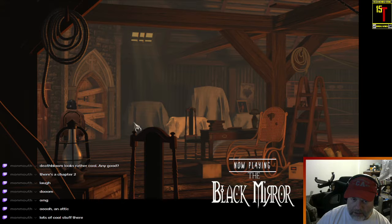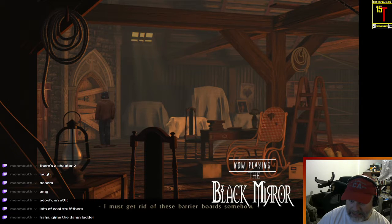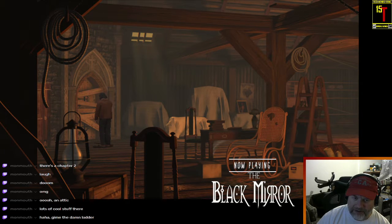That's the tower. Boarded up, so I will need a hammer. Actually, it'll say this and then maybe I can take the hammer with me. The entrance to the tower is nailed shut. I must get rid of these barrier boards somehow. I go all the way back down to the stables. I can't do this with my bare hands. Get the hammer, probably.